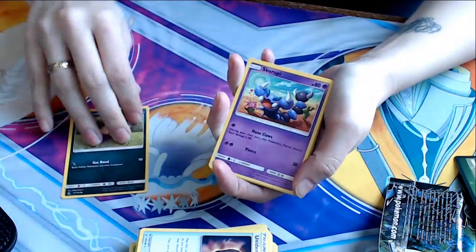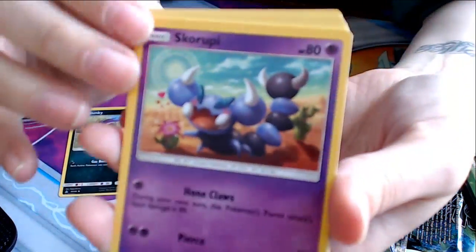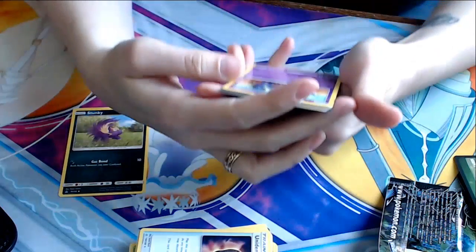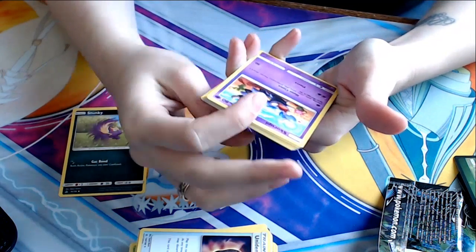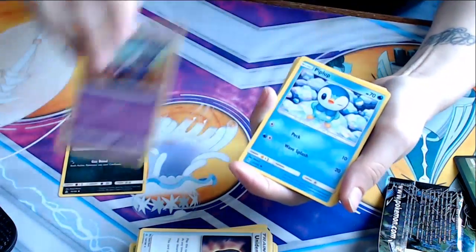Stunky. Skorupi! I love Skorupi! Look at this freaking art, oh my god. This is so cute! Hone Claws — during your next turn, this Pokemon's Pierce attack's base damage is 90 instead of 30. It's very cute. Definitely be playing with him.